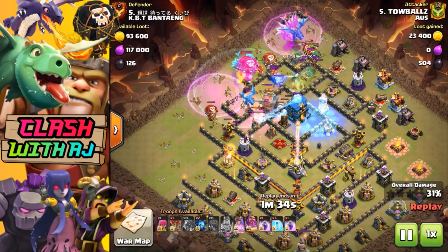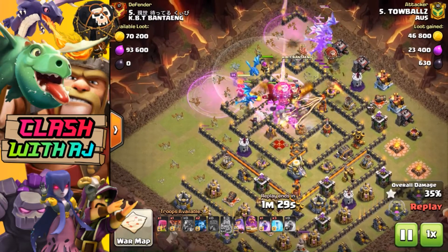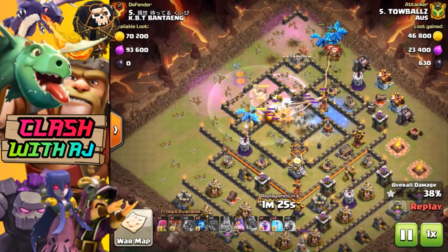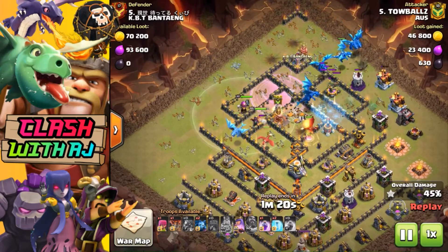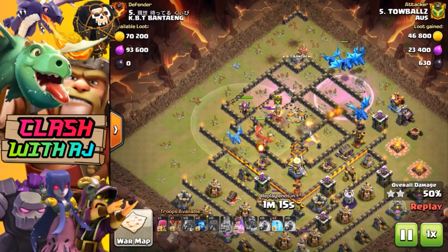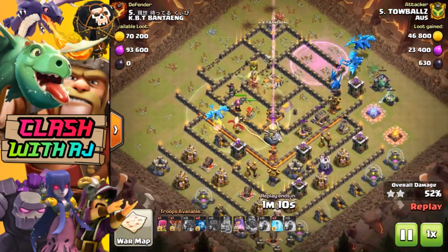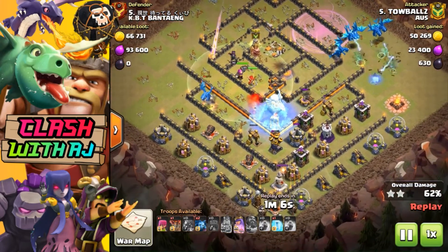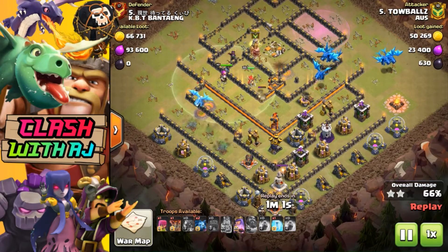These are all different types of attacks I'm going to show you today. The first two are pretty much the same just because it is the same person, but good attacks here. With the Grand Warden ability, unfortunately those balloons were just outside the radius. If his Grand Warden was on air, his radius is a lot larger so he might have been able to get those balloons in that radius and could have kept them alive, but it's still a nice attack.